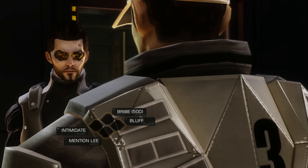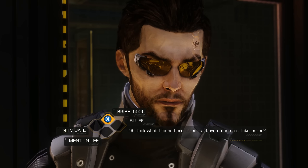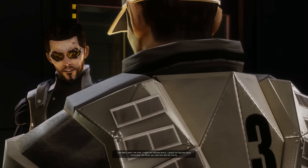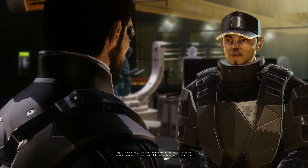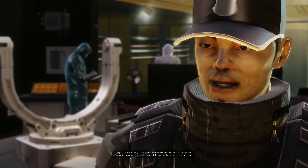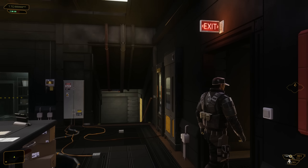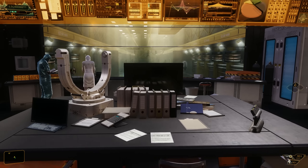The option on the bottom would not be there unless you saved Lee. So your options would be bribe, bluff, and intimidate. We're going to mention Lee — Lee didn't warn me that I might be refused entry. I guess he figured you'd remember the favor you owe him and let me by. I'll let you pass because I do owe him, but watch out for the security systems — if you get detected, I have no choice but to take you out. That makes him go inside so he doesn't actually see anything you do in here.